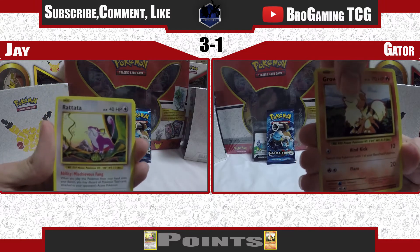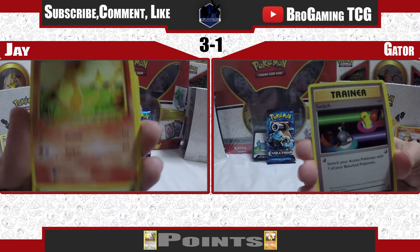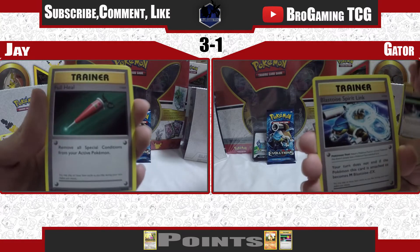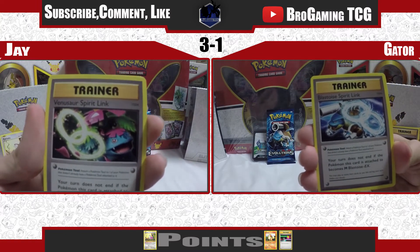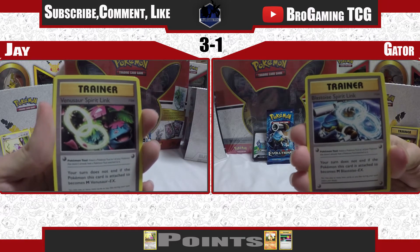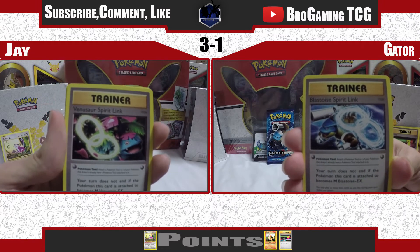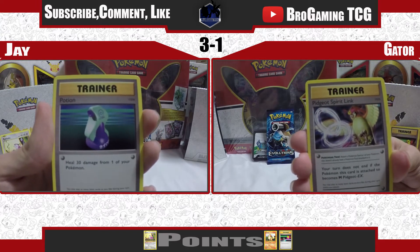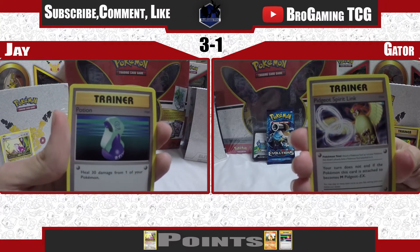So we each pull our own cards. Charmander and a Machop. Switch, which we count as a playable card. And a Full Heal, which in last episode we did not count as a playable card. A Venusaur Spirit Link and a Blastoise Spirit Link. Let's just say these are not playable cards because I haven't seen them in a standard deck. I know there's a Venusaur EX and a Charizard EX deck. Two Spirit Links in a row and a Potion.